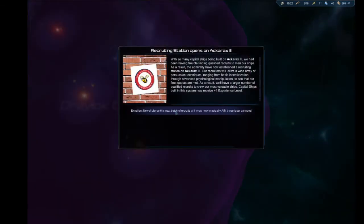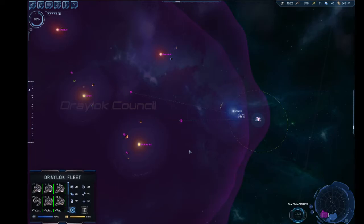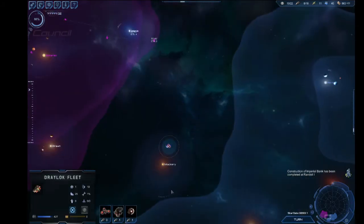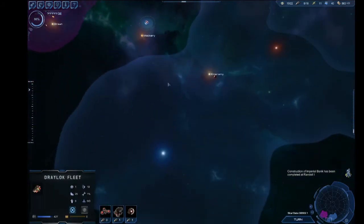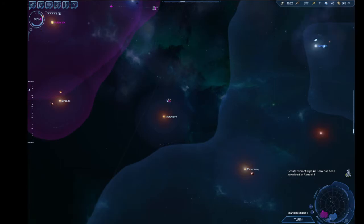Recruiting Station — plus one experience level to all capital ships built in Akarax. Good stuff. We'll actually wait for that one last ship, just to be safe. You did get there — great. Must have colonized down there. Subspace Station — refueling station for me, please.